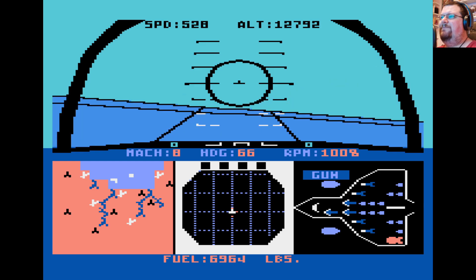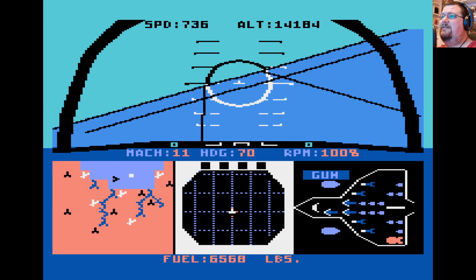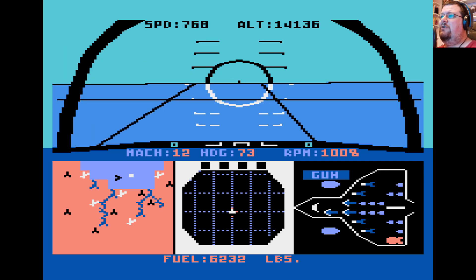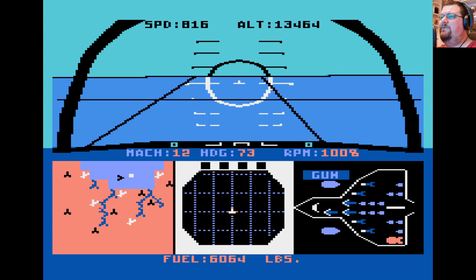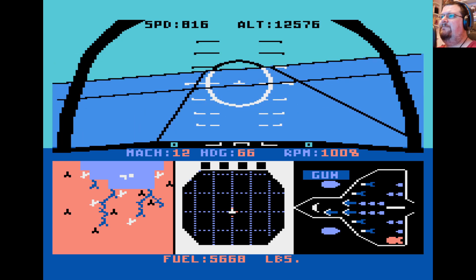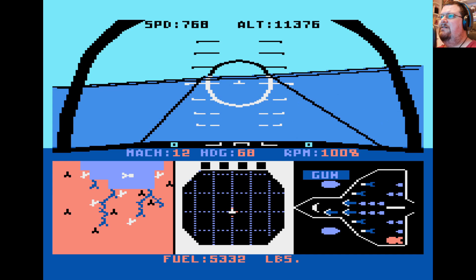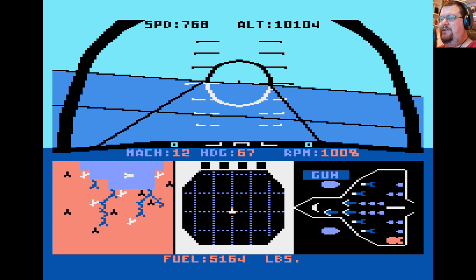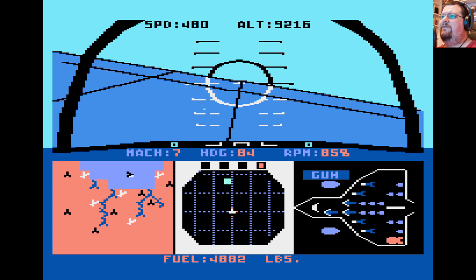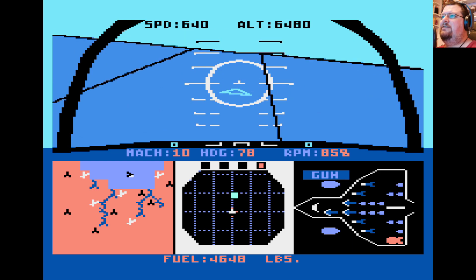You might also notice down at the bottom of the screen we're getting a little bit low on fuel as well — we started with 20,000 pounds of fuel and we're down to less than 8,000 now. So it's probably definitely time to head home. I suspect the damage we took probably gave us a bit of a fuel leak, and that seems to be going down quite a bit more quickly than it does normally.